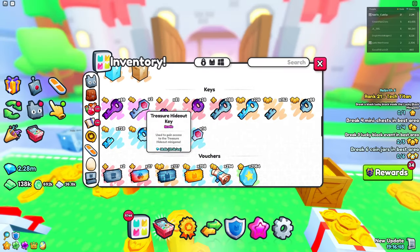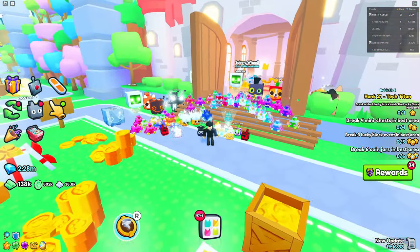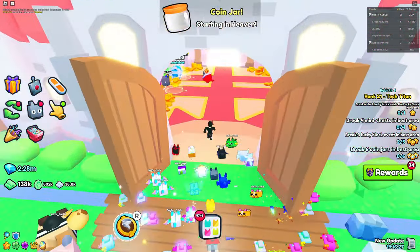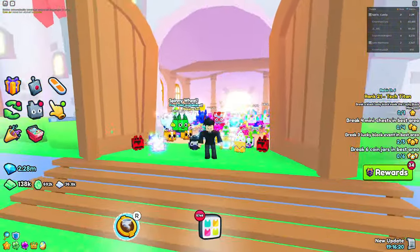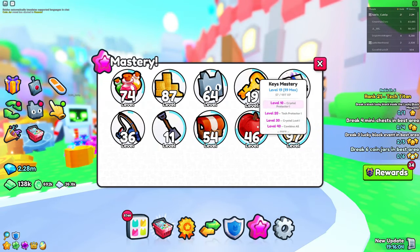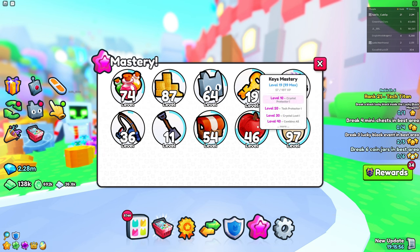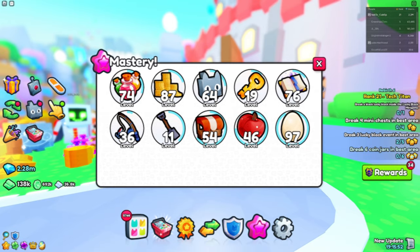You may be thinking: what is the orange key that I had in my thumbnail? Well, that was the castle key. It's a one-time use key that's untradeable and you get it after reaching rebirth one. You use it to unlock the castle, which contains all sorts of things including the trading plaza, so you may have used it without actually knowing you had it. Interestingly enough, the keys mastery has the castle key as its icon — and I just realized it's actually a golden key, not an orange one.